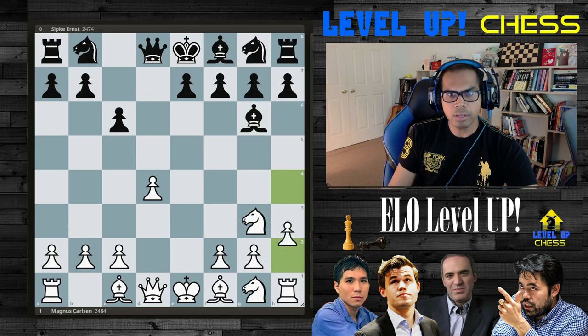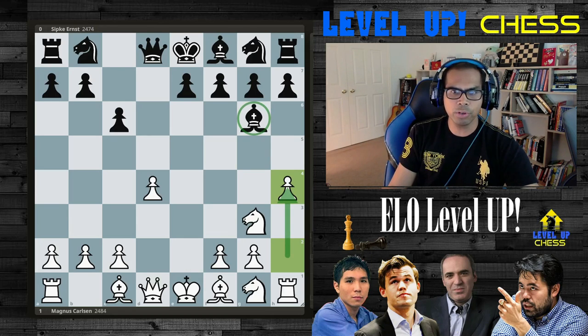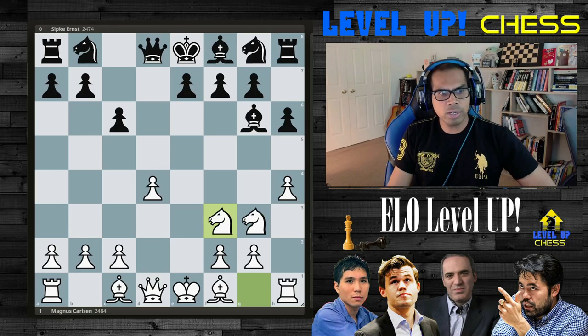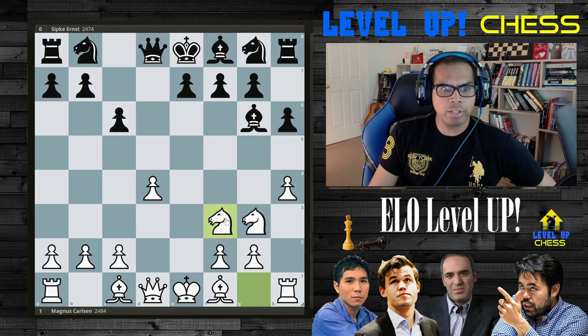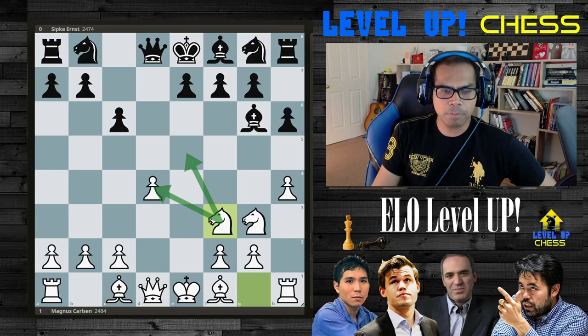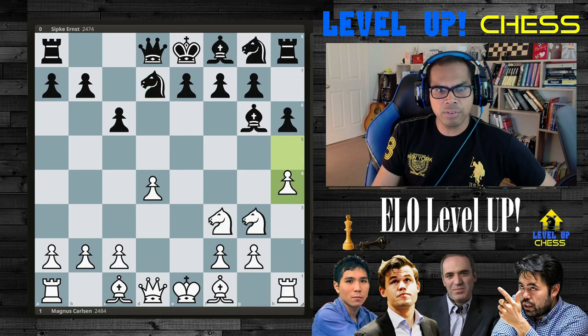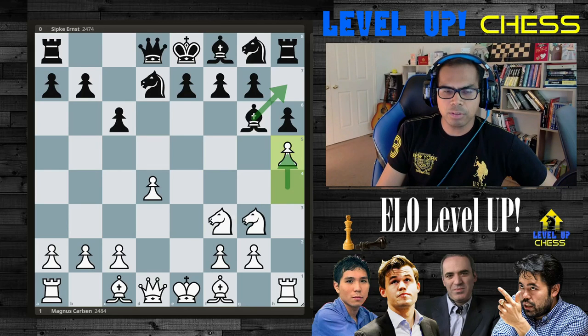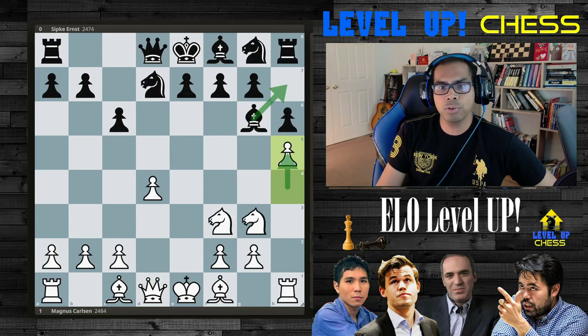Ng3 attacking, and then h4, trying to tell the bishop where it wants to go. The usual variation is h6, tucking it away. Nf3. You'll notice these guys are near or at Grandmaster strength, IM strength — everything towards the center, quick development. Things to take note about at any level of play. Nd7, h5 booting the bishop, also maximizing territorial control. But this is standard theory, basically.